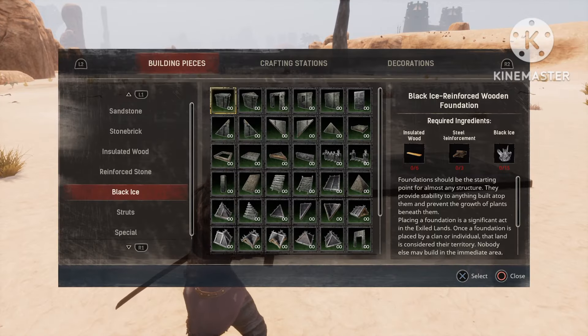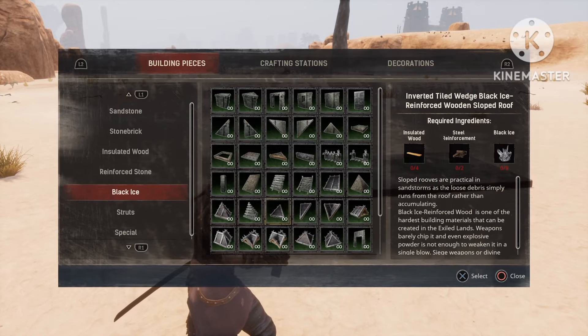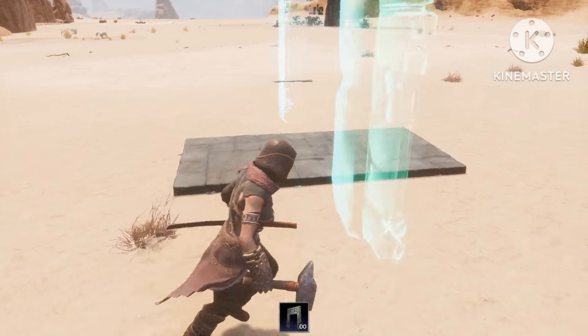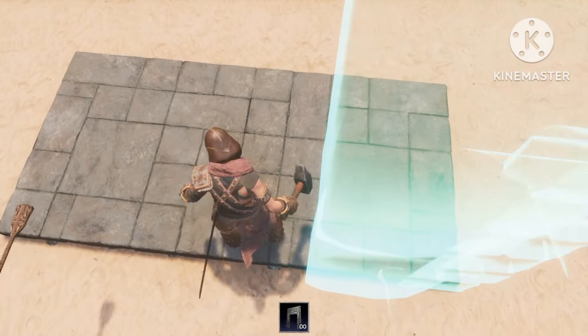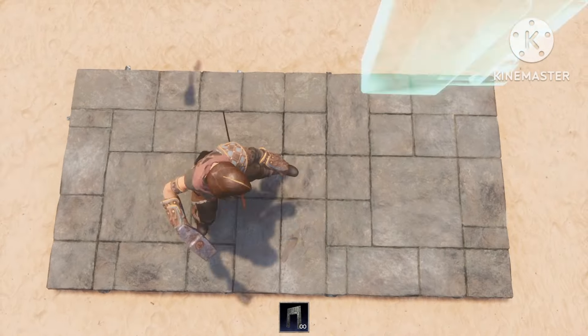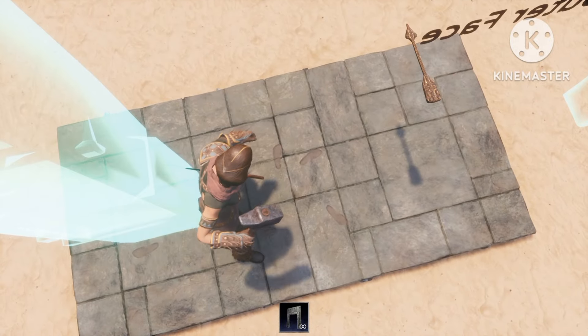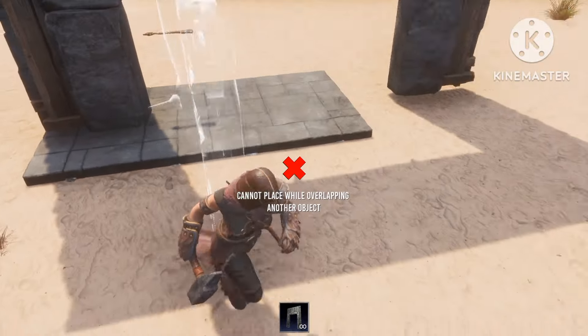So first up, what you're gonna do is you're gonna place two foundations. Now go over to the gate frame, and you're gonna place that right in the middle of the two foundations. Now this might take a little while to get it positioned right, it must be just like this — there we go.